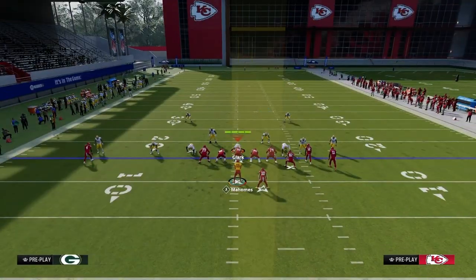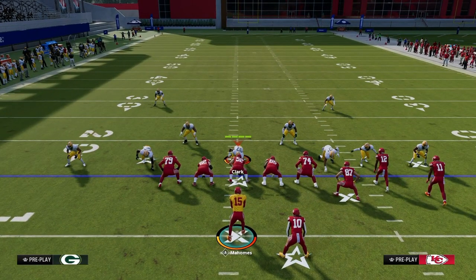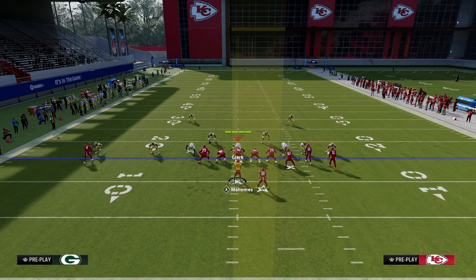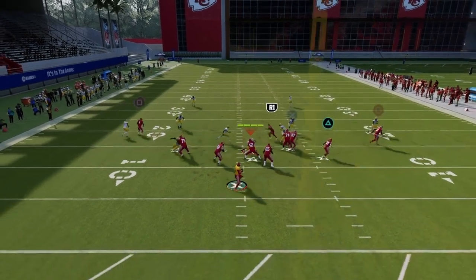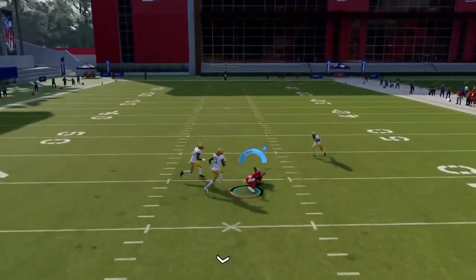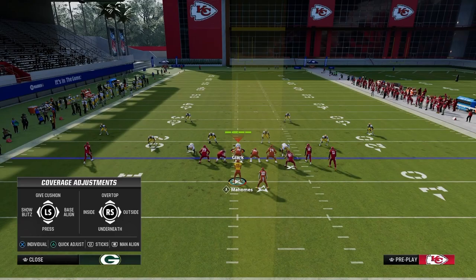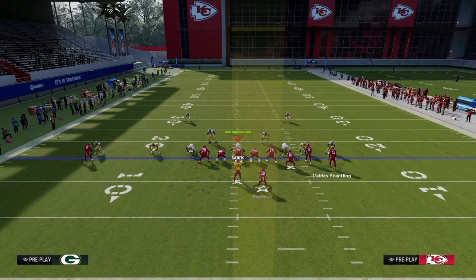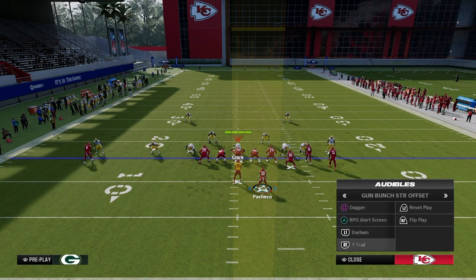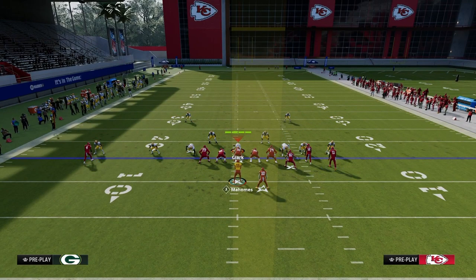You can change the depths of the routes. That specific post is a little deep if they have an outside corner, but against a Cover 2 Man type defense this works well. I'll explain how a corner route can manipulate Cover 1 defense. If they start to adjust, you can tweak the concept using a slot apprentice post, which cuts sharper than a standard post.